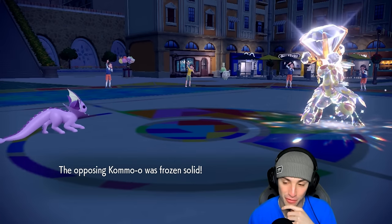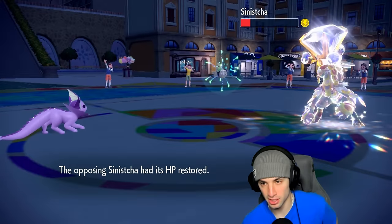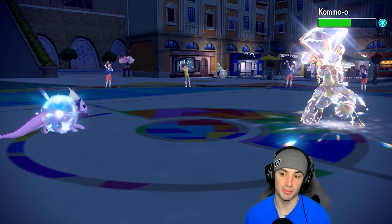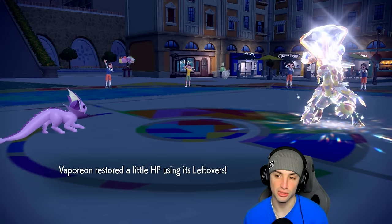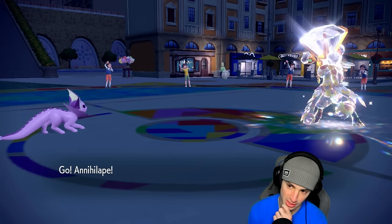A Freeze comes out — that's a huge Freeze! Life Dew is going to heal up. We want to get rid of Sinistcha next turn — we just can't deal with it anymore. That's a big time Freeze from your boy. Leftovers help us out a little bit. I think now is a good time to bring in Annihilape and throw a Drain Punch into that slot.